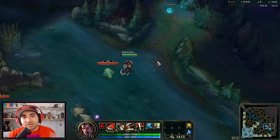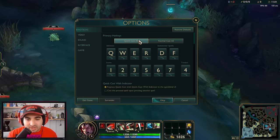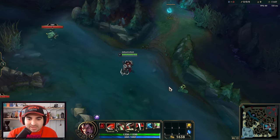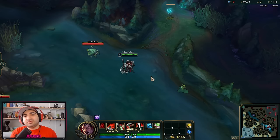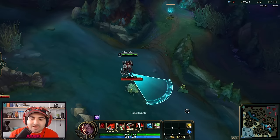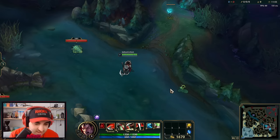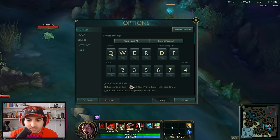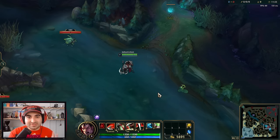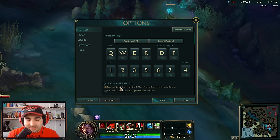You mostly want to stay on quick cast instead of normal cast, even for abilities you want to aim. So don't ever normal cast anything. You want to click 'quick cast all' so that everything is as fast as it possibly can be. By default, everything is set to quick cast with indicator. Quick cast with indicator is when you hold the ability, it shows the indicator, and it only casts the ability when you let go of the key. That is two inputs — key in, key out — whereas with normal quick cast you don't get the indicator: key in and it casts the ability. You're literally shaving off 10, 20, 50 milliseconds off of just clicking this checkbox.